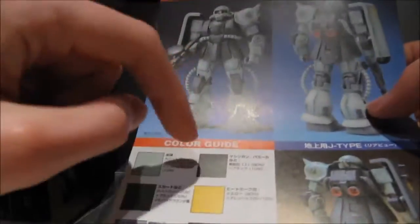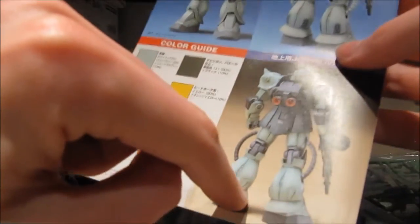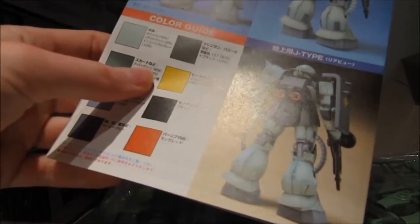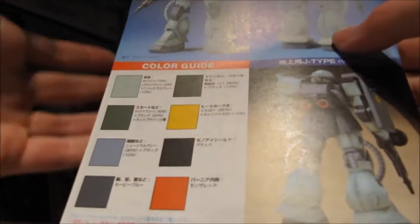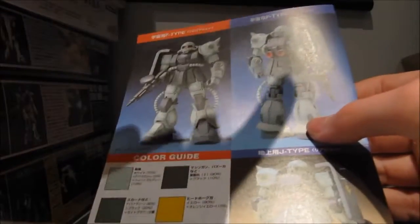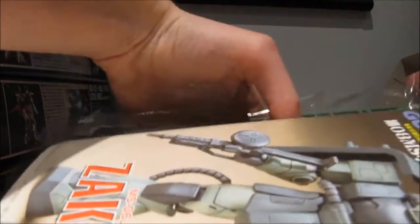When you look at the manual, you can instantly see how you can make your four types. There's actually some distinction made between the F-type and the J-type — we have different arms, with thrusters on the F-type that are covered up on the J-type. We also have a different shield, and of course we get the commander antenna. So you can make the F-type, the S-type, the J-type, and the J-type commander. Just having the option between a normal head and a commander antenna already makes this kit three times better than the normal High Grade.